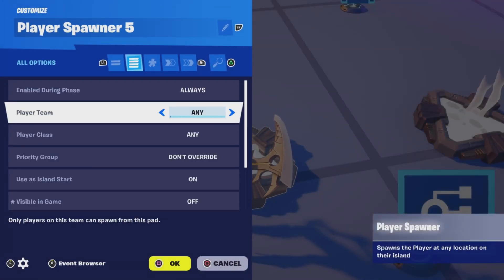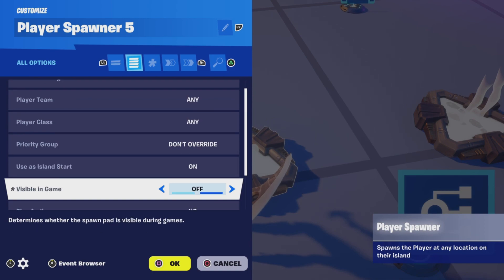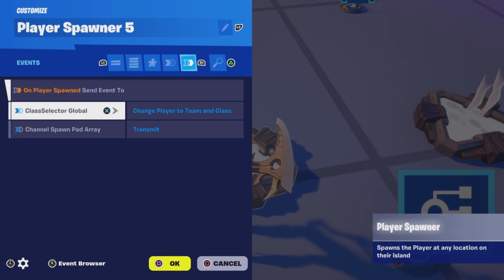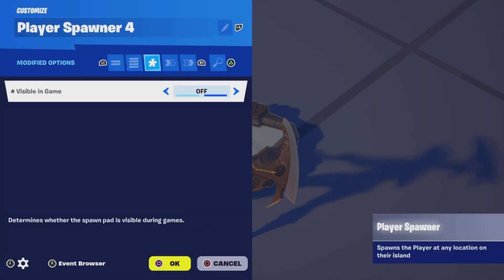As for the spawn pads, for this tutorial I have it set to always, and I do have players switching to a global class. Once you bind the channel device, you'll see that it's already going to be appearing on all of your spawn pads.